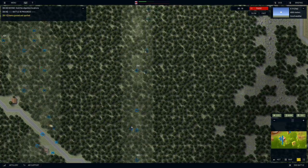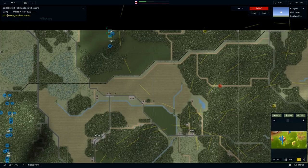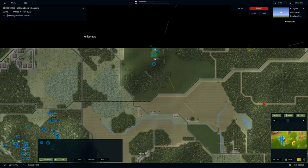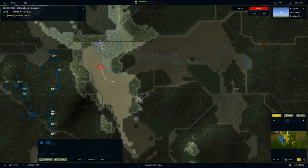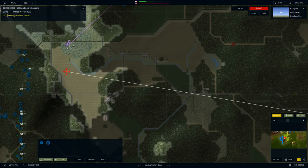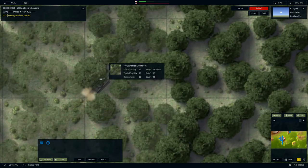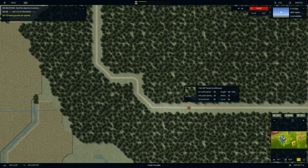It looks like we already have an enemy ground unit spotted — a tracked vehicle — and that was really fast. I'm going to grab one of these scout teams and fast move them over here. Taking a look at the line of sight — yeah, pretty good. If we set up there we're going to see anything coming out of Sidema. We just have to really hope the enemy takes that central path. If not, this battle is going to be a total disaster for us.